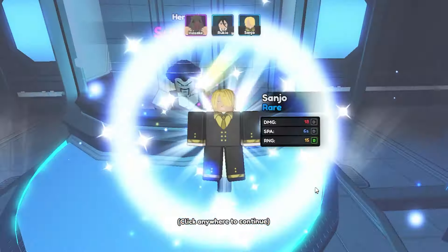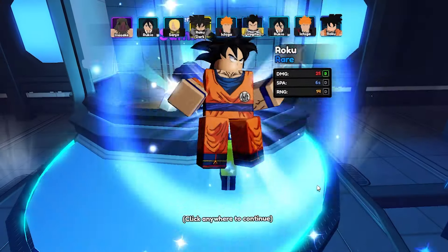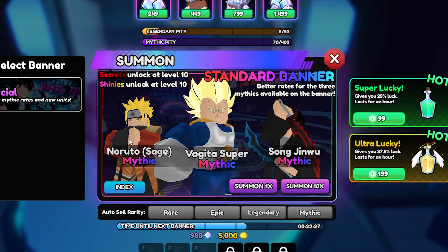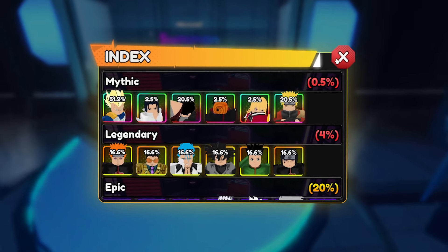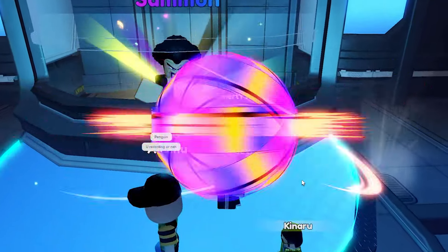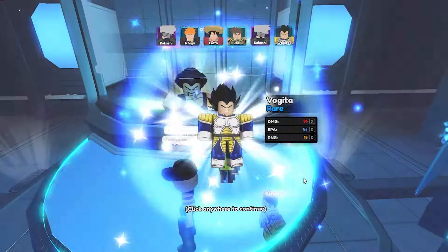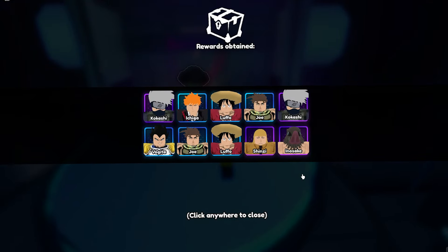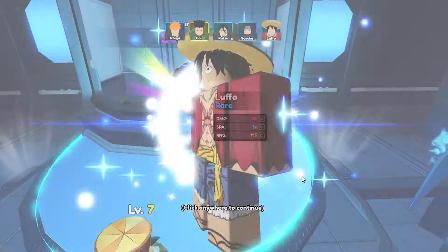I don't know if they have air units yet. Another legendary — how many legendaries are in this one banner? So you can pretty much get any unit in the banner regardless of what's showing. There are three mythics: the middle one has a higher chance to get, and the mythics on the sides have a lower chance.